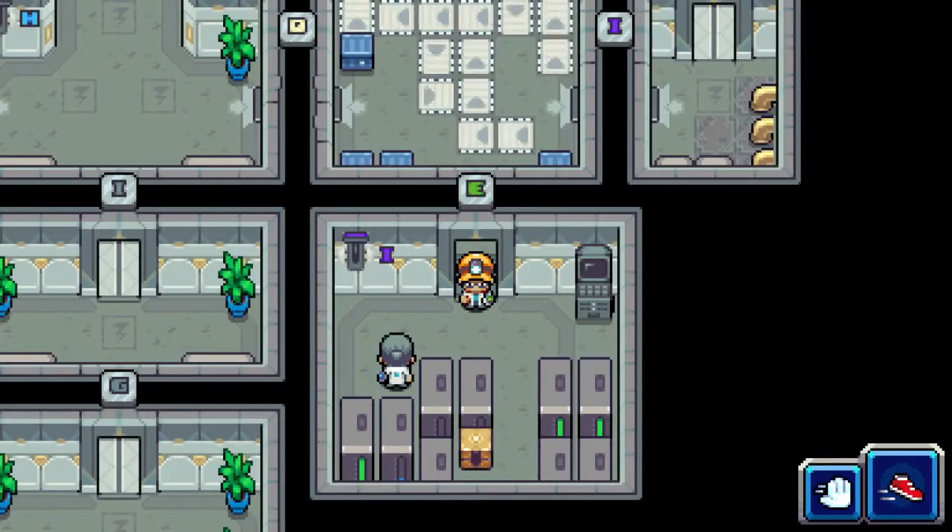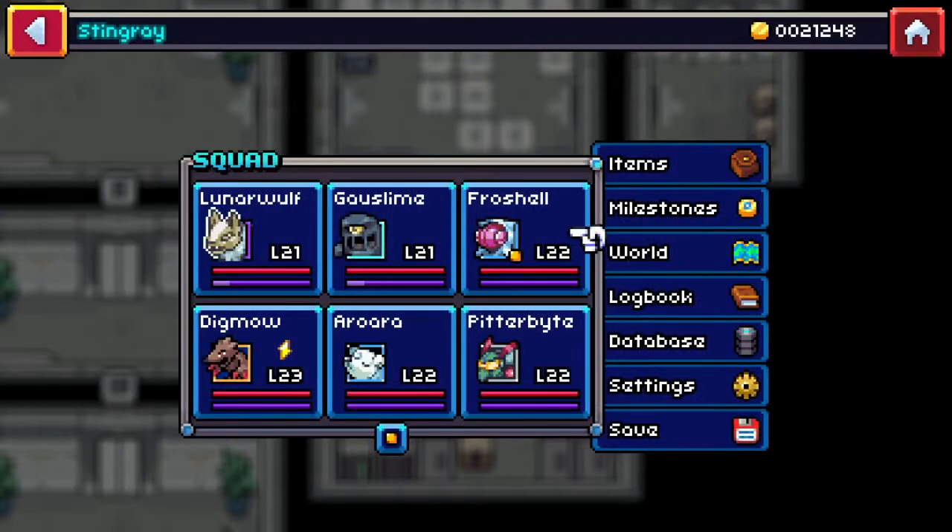Hello everybody and welcome back! Today is the day we'll be finishing up level 5 of the Cormon demo and saying hello to Voltgar. I'm very excited to see if he has been changed at all, but first I need to get Digmall up to level 25 in preparation for Voltgar.